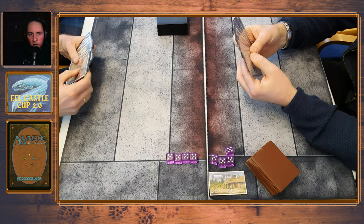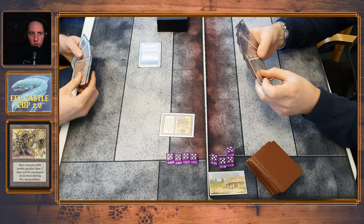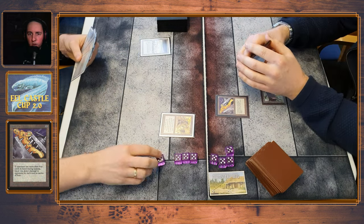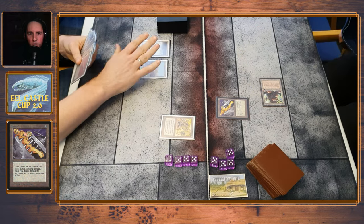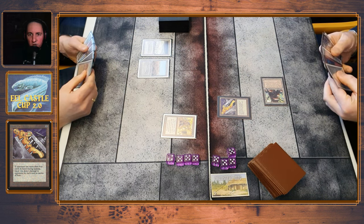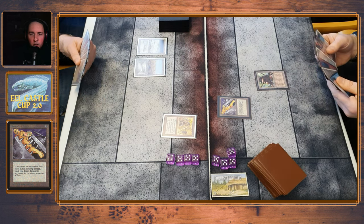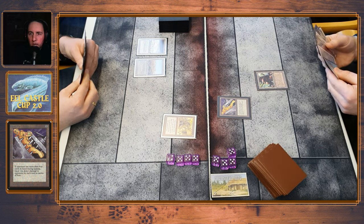You have my opponent to the left and me to the right. My opponent is on the play and starts out with a Meek Stone — wow, something spicy. I start out with a factory and a Black Vise. So what is he playing — Meek Stone, huh? That's something you don't see every day, especially not in the main deck. Let's see what we can do here.